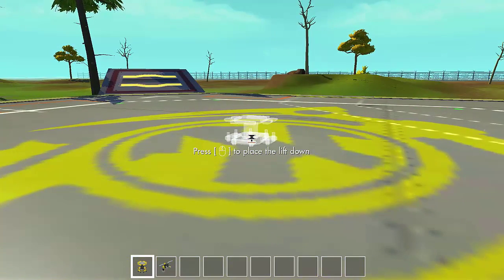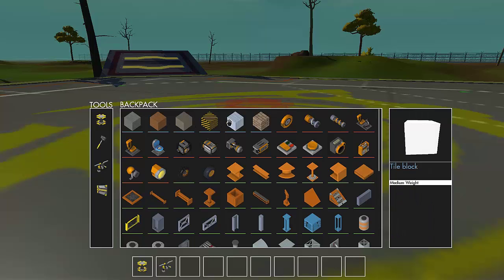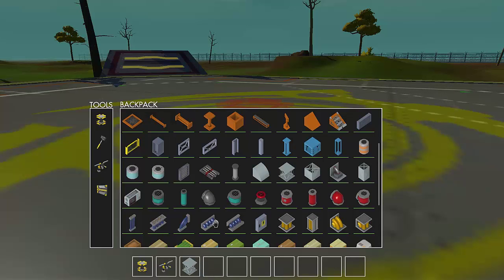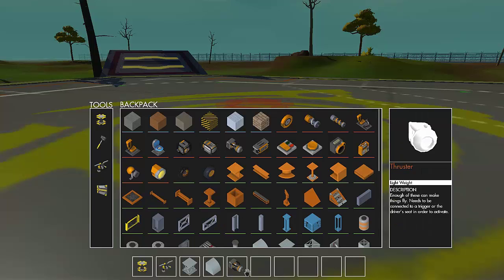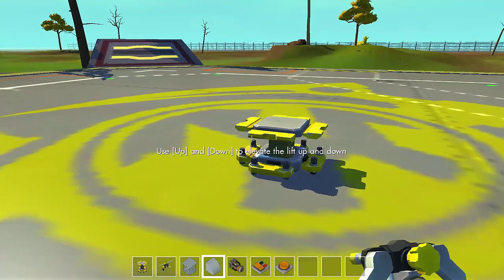So the first thing we need to do is design our shape. I think I'm going to go with — everyone goes with wood, so I'm going to go with this. These are medium, these are light, so I'll use these. We will need these as well. If we're going to go with flight, we're going to need some propulsion. I'm pretty sure we'll need at least a few of these and a few of these. Well, let's start out with this and then we'll go on from there.